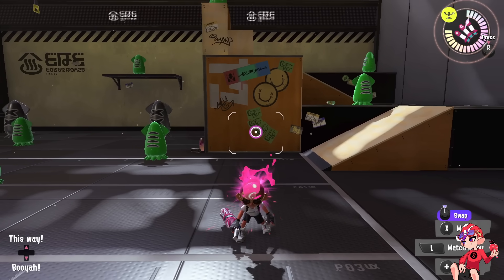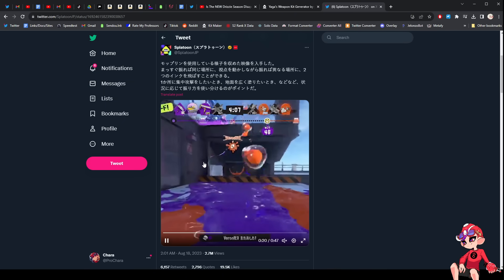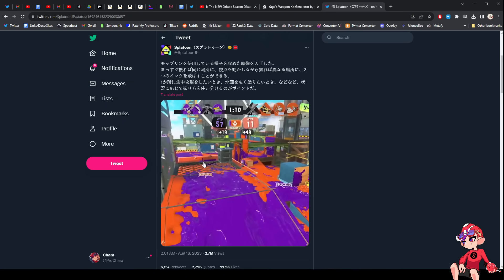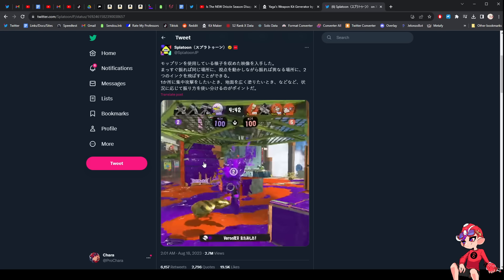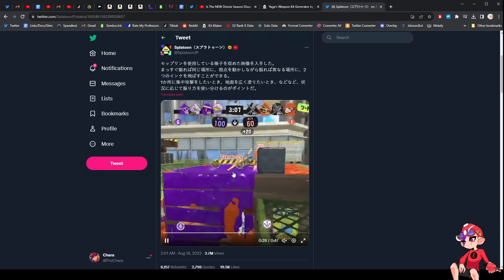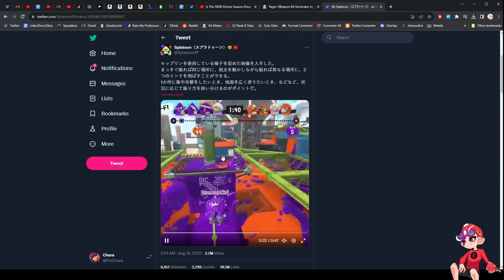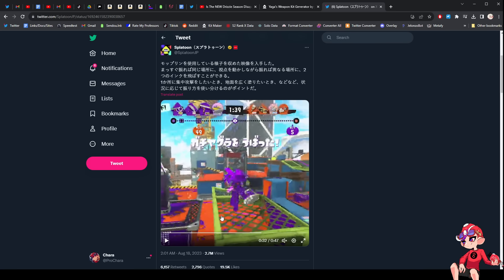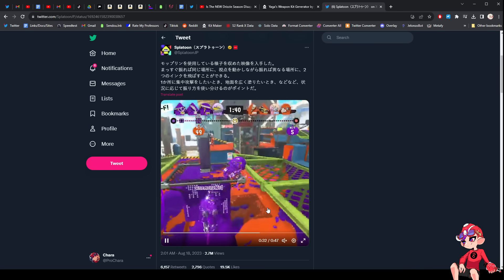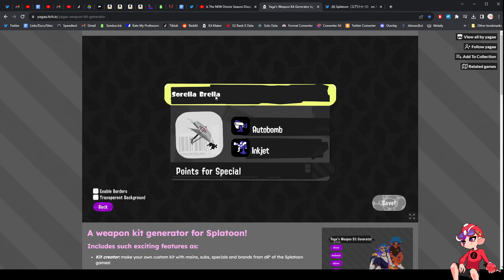Yesterday we saw a video showing off the new bucket — looks very cool, I'll do an entire video on that and the splatling probably on Wednesday. But we're here to talk about one of the weapon kits basically revealed in that video. Watching closely, you can see some Inkjet shots going off, and if you're wondering what weapon that's from — Inkjet is one of, if not the best special in game right now, next to Cooler.